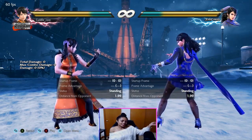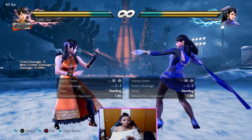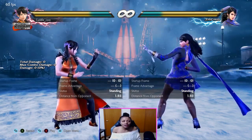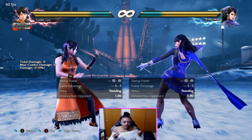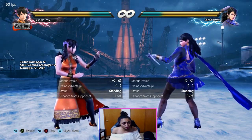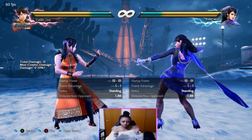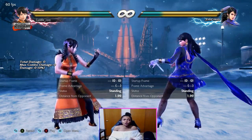Hey everyone, it's Kuds. I'm back again for another tutorial and today we're going to talk about Xiaoyu versus Zafina, the Spider Queen. I've heard a couple of concerns about how to approach this character, and after using Xiaoyu and going against Zafina in multiple matches, this matchup is a little weird.